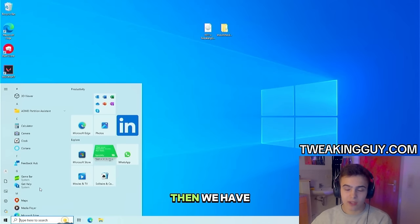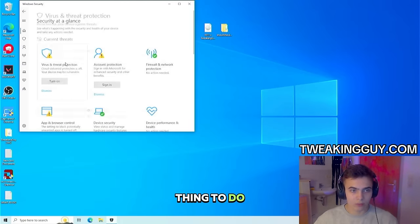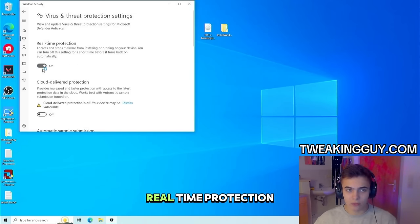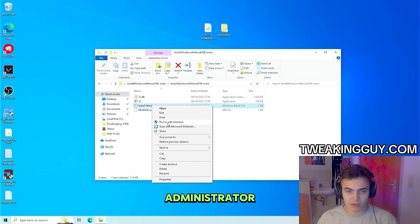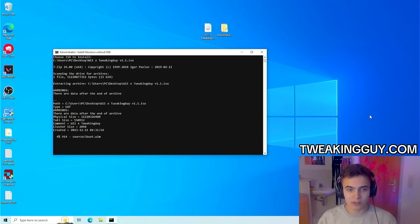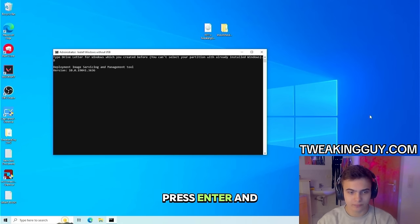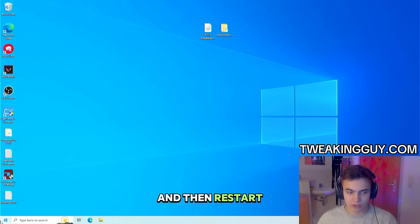Then press Windows key. We have to turn off Windows Defender. Go to Windows Security, then Virus and Threat Protection, then Virus and Threat Protection Settings, and turn off Real-Time Protection. Then we can open Install Windows Without USB. Run it as administrator. Now we have to select our ISO — just select it and wait until it fully loads. Type the drive letter; for me it was D. Press Enter and wait for it. Once it's done, press any key and then restart your PC.